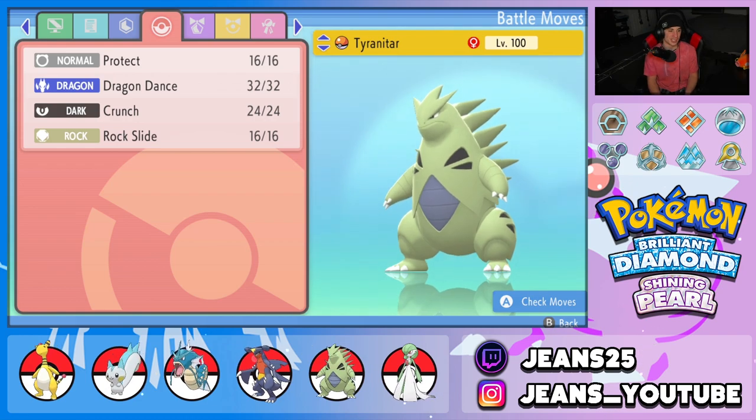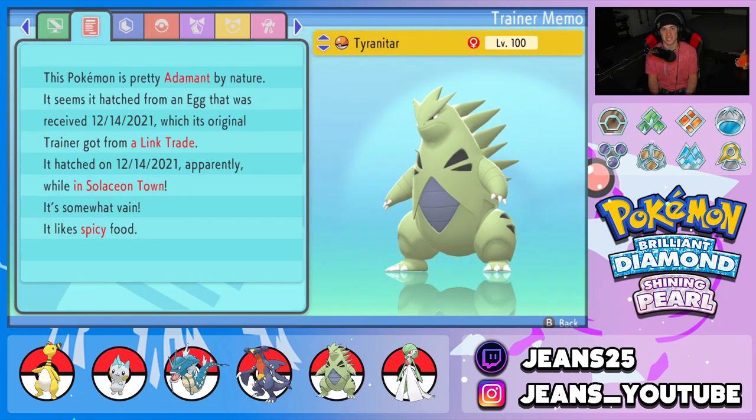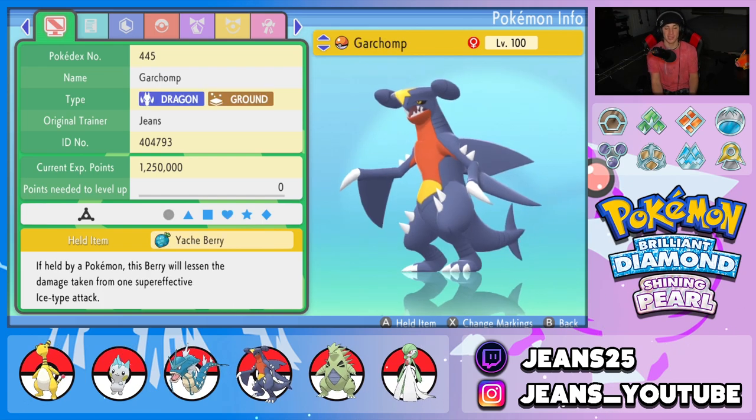Fourth Pokémon is Tyranitar — another great physical attacker. Moveset is Protect, Dragon Dance, Crunch, and Rock Slide. EVs are attack and speed with Sand Stream ability, Adamant nature for the attack boost, and the item is Focus Sash. I love Focus Sash on Tyranitar because fighting-type moves are four times super effective against him, so having that Focus Sash lets him stay in the battle longer and help the team.